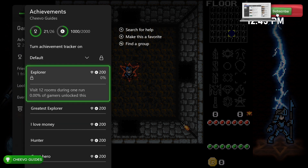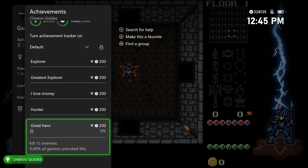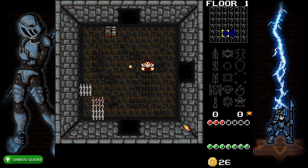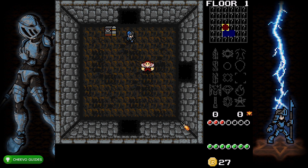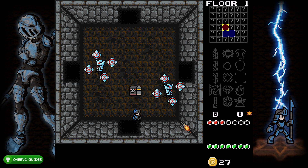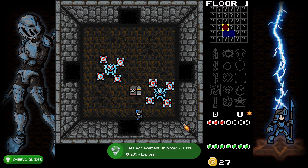Start up a new game and enter through any of the rooms. We need to make it through 15 rooms in one run, collect 200 coins, and kill 15 enemies. I found that you can actually cheese this by walking in and out of a room over and over again — simply walk out, walk back in, and go back and forth until you get the achievement for going through 15 rooms in one run.